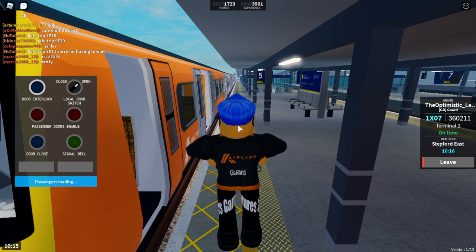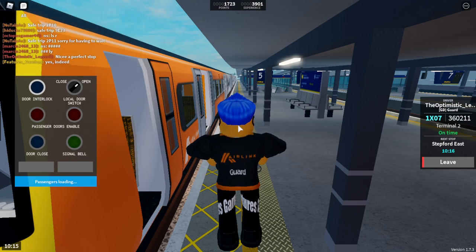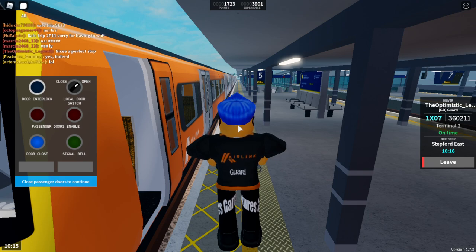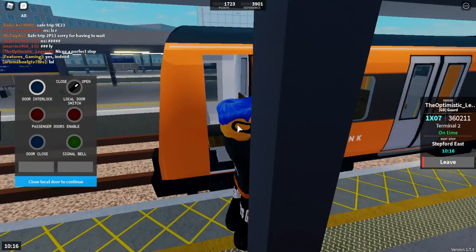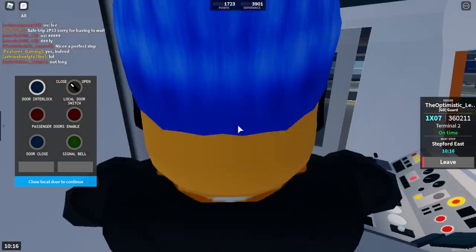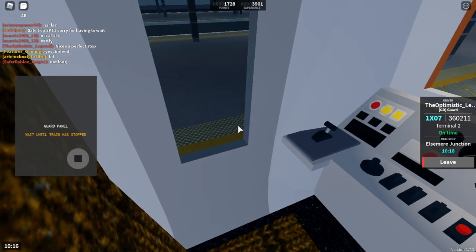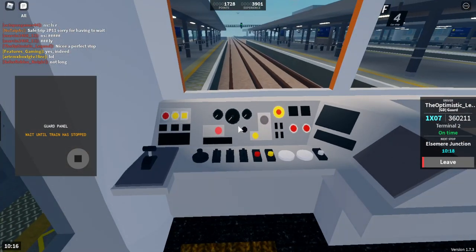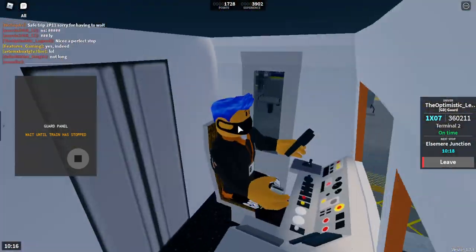Open the local door and the passenger doors. This train has five coaches; first class is located at the front. Perfect stop — that was pretty good indeed. Stepford Victoria has been cancelled due to a member of train crew being unavailable. Now we can continue the dispatching procedure — blow the whistle and close the doors because the signal is green. Scan the interlock lights — all good. Signal is still green, whistle, get in the cab, close the local door.